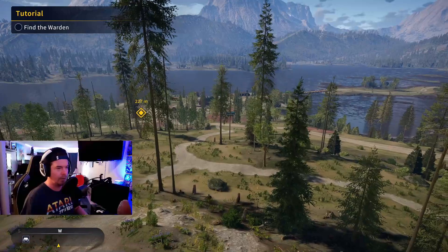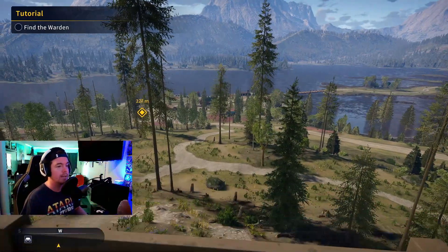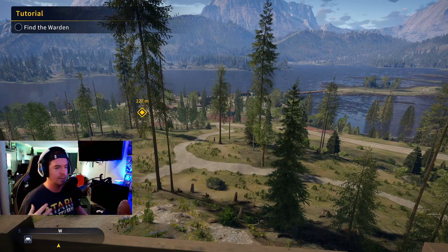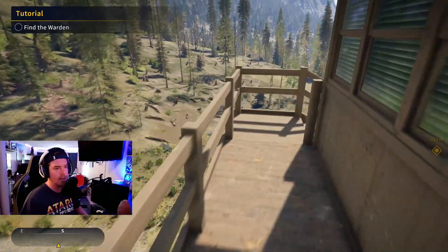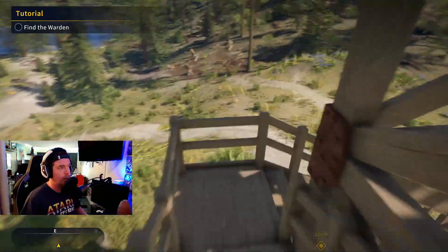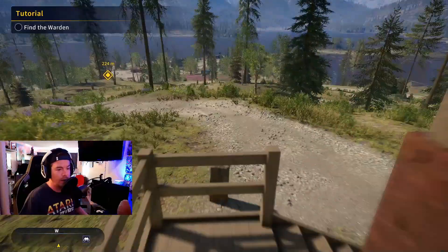Let's head down — I'm gonna show you guys the town. It's really cool. There's like a shop, and I think there's a boat shop as well. You can access your vehicle down here. The vehicles look really cool. I've gotta show you guys the shop and all the stuff that's available. You can fully customize your player with different clothing and all kinds of stuff. It's really really cool. We have to go talk to the warden — that's the next objective, right down here.